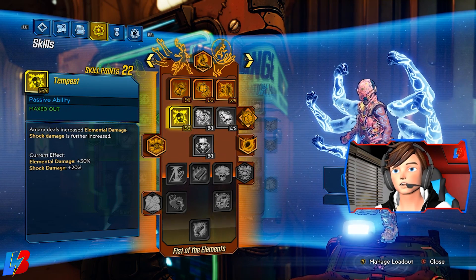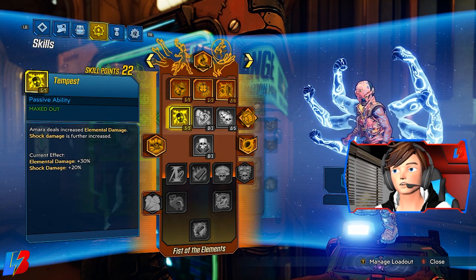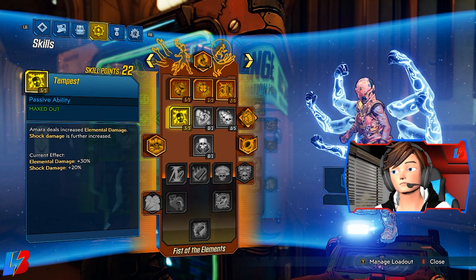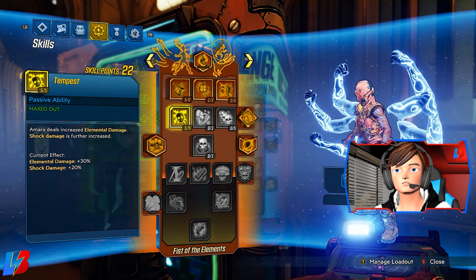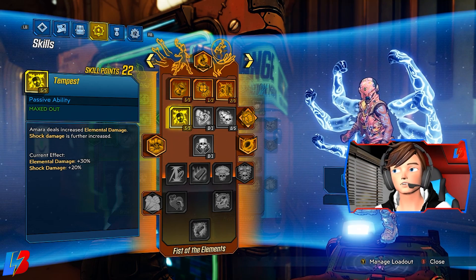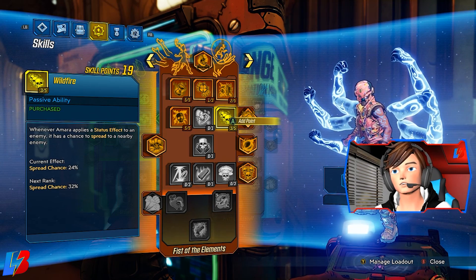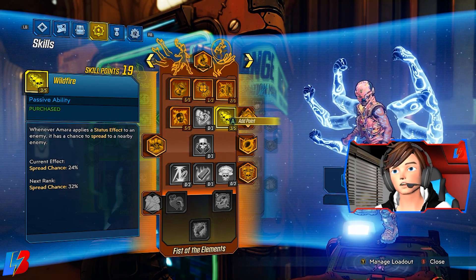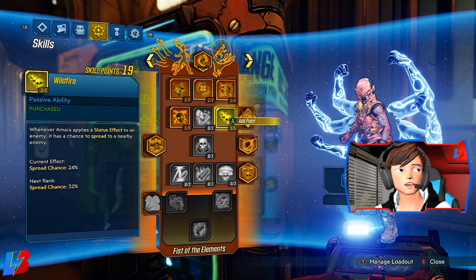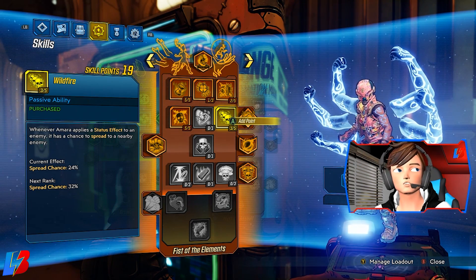Then we're dumping five points into Tempest, which deals increased elemental damage with shock damage further increased. Shock damage is really important for this raid because you want to knock those shields as quickly as possible, and this gives us a boost there. We're also dumping three points into Wildfire — if you shoot an enemy, there's a chance that status effect spreads to nearby enemies, helping with crowd control.